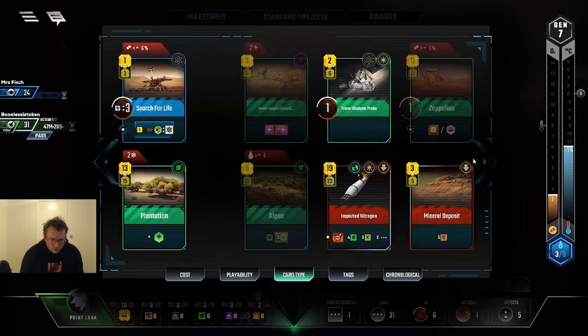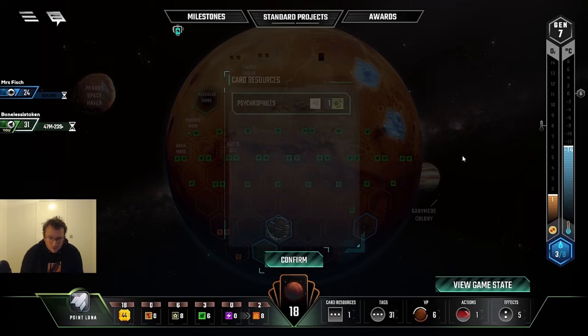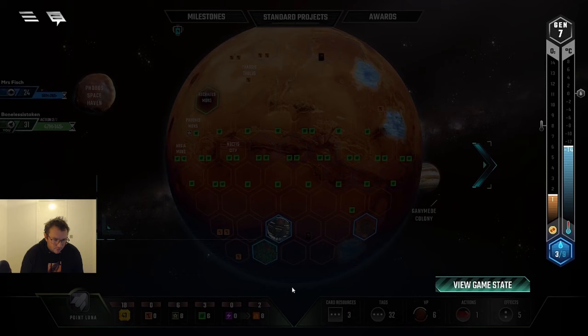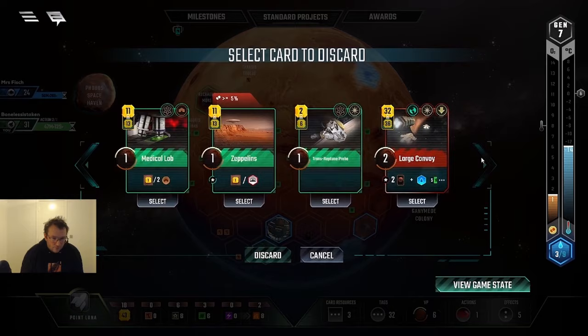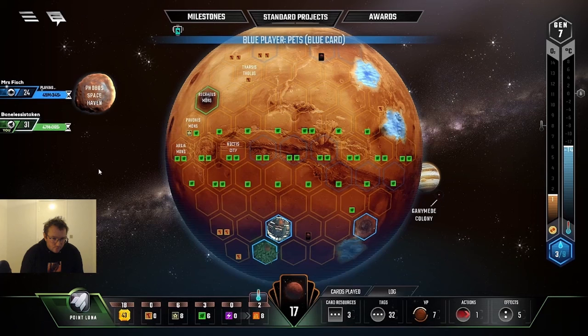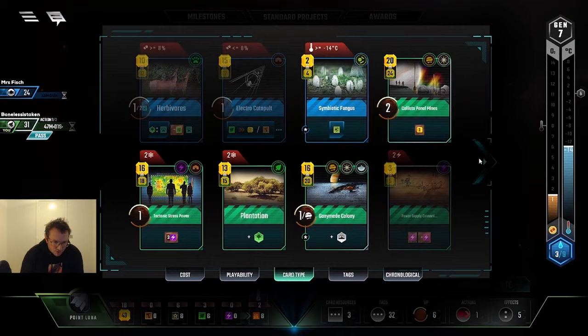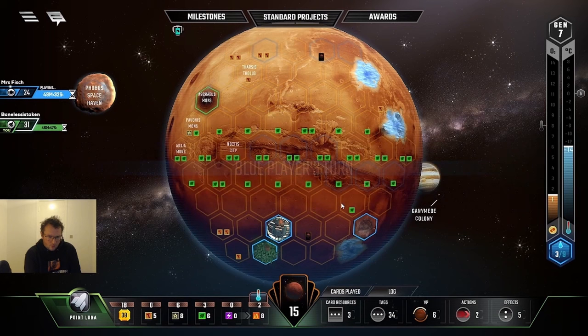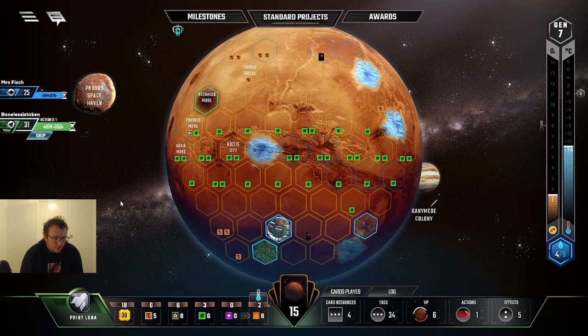I don't want to take milestones too early, but right now is about the time I really want to look at them. At this point my hand is so good — I have Herbivores so I know that's gonna end up giving me a lot of points. Mineral Deposit — I'm actually paying for this card. I must have played Decomposers or something. Yeah I see — I played the card that makes plant attacks cheaper, so I can just keep collecting microbes on this card and it will make my plant greeneries cheaper to play. That makes a lot of sense.